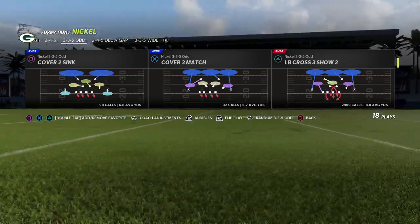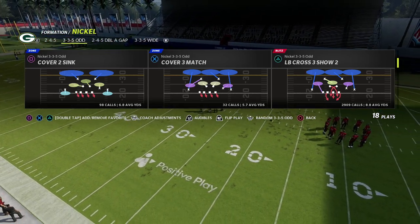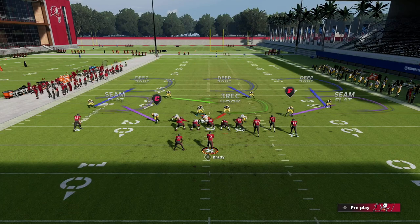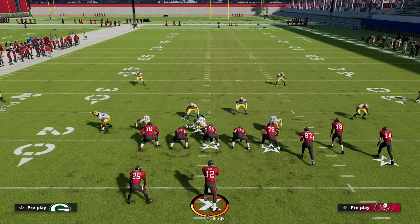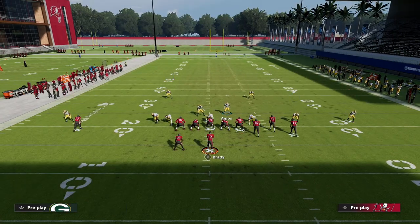We're going to come out in LB Cross Three Show Two. This has been one of the best blitzes in Madden for the last five years, and I anticipate it will always be a good play. Notice that the middle linebacker moves inside, putting him in a really good position to blitz from. We're going to spread our defensive line, press our coverage, and blitz our nickel corner.